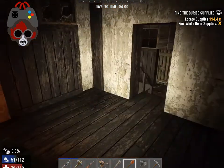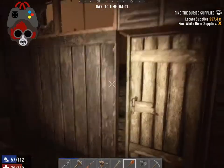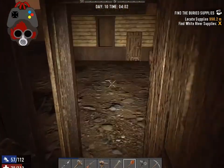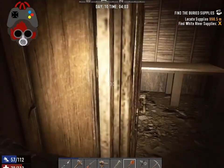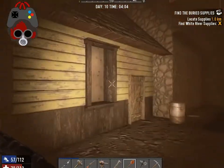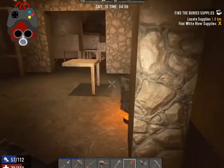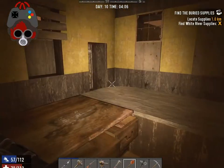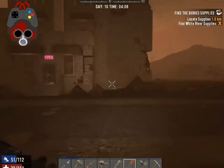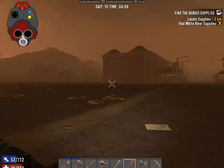Good morning everyone, Day 10 of 7 Days to Die. Today I think I'm just going to continue looting for now, going to look through all these different areas. It's nice to have another door but anyway, I've already looted the Home Depot — nightmare place that.